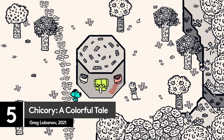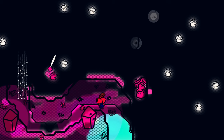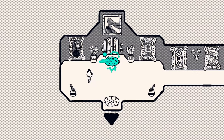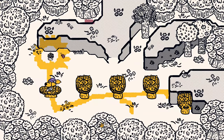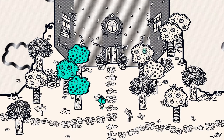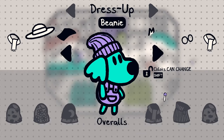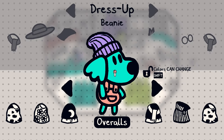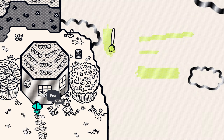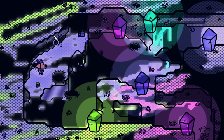From watching the world burn to piecing it back together again with love, wholesomeness, and some nifty moves with a paintbrush. Chicory: A Colourful Tale is like a gentle hug for your brain — smartly written and innovative, but also equally happy for you to go wild with a paintbrush if you just want to engage in some mindfulness and colouring in. No one is here to shout at you if you go over the lines, and everyone you paint will even stay that colour until you decide to change their look. With a super chill soundtrack from Lena Raine and a wonderful fuzzy feeling every time you play, Chicory is one of the quiet highlights of 2021.